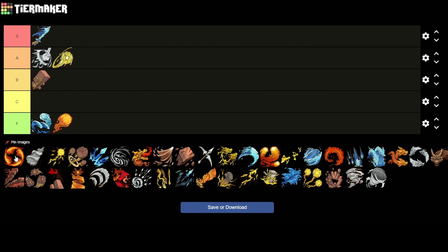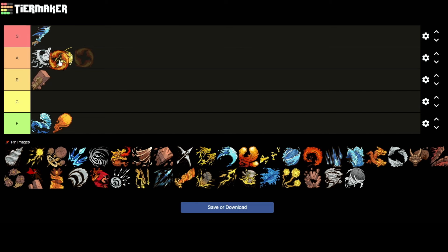Then we have the Flamestrike. For me, Flamestrike is very similar to the Lightning Spinner for the AoE damage — it can hit a lot of enemies. You can hit quite fast with it. I actually like it more than the Spinner myself. I'm a big fan of the Flamestrike, so it's going there. I think I like this better than having it down in the Bs.